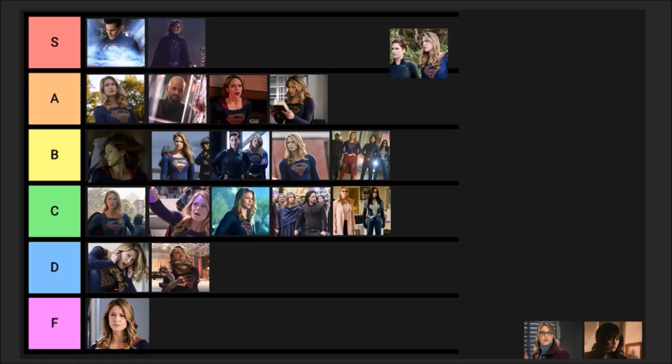Episode twenty, 'Will the Real Miss Tessmacher Please Stand Up' — Kara and Lena head to Kaznia to hunt down Lex, find out all the details, and face Eve quite a lot. Alex receives a pivotal phone call — some amazing Alex scenes, definitely her best episode. Kara finds out who Red Daughter is and finds out Lex knows everything about her. I'm debating A or S — I'm going to put this as an A.